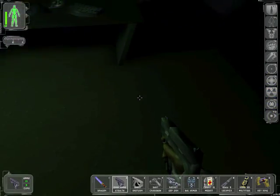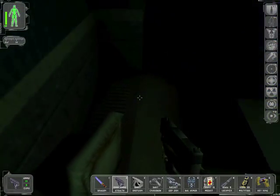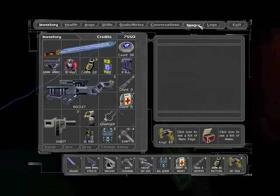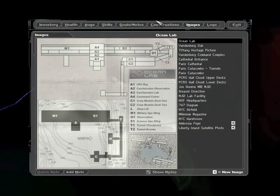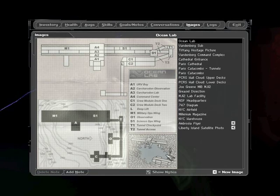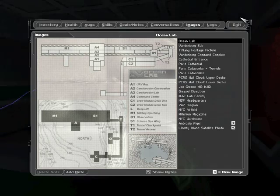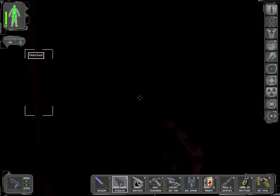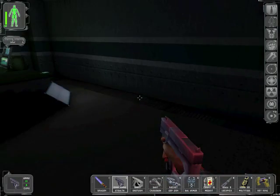Hello everyone and welcome back to Let's Play Deus Ex. As you know, we are under the sea and we are located here on this particular image. The area here labelled with T. As you can see from the sitemap here, we've got a good idea of how the area is going to look, which we completely neglected last video. Let's now enter in further, shall we?